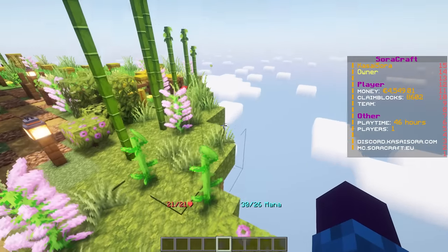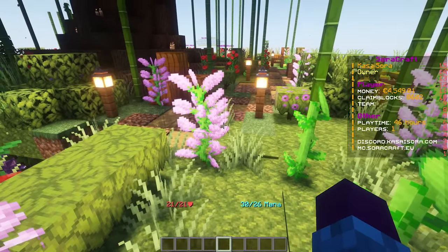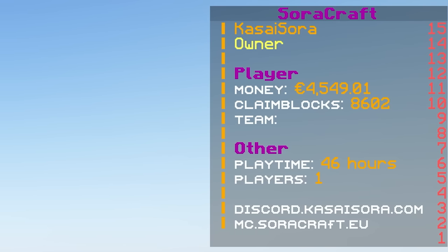Let's take a look at this scoreboard. It's made with a plugin called SimpleScore. It is very customizable — you can change anything about it, and it's fully compatible with placeholders. In my case it showcases my username and my rank. It also displays my money, my claim blocks, and the team that I'm in. It shows my playtime and the number of players online. All of that information changes dynamically through placeholder support.